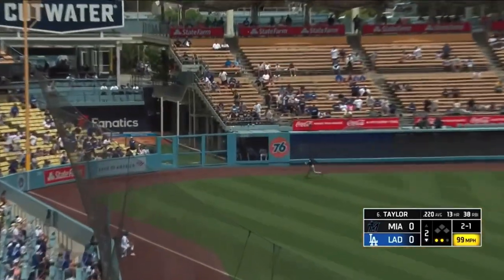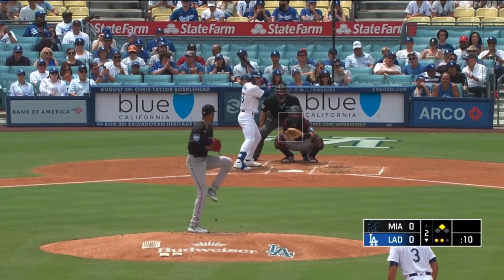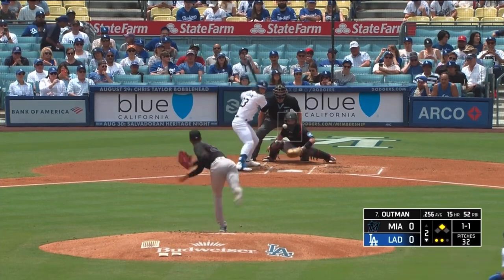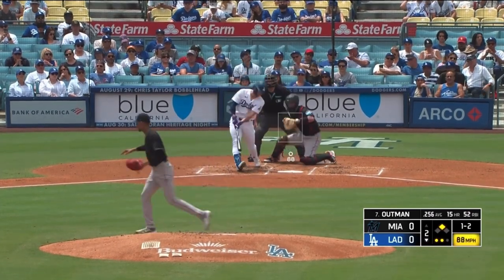Deep to left field, back towards the corner, and off the wall. Taylor heads for second — first base runner of the game. One ball, one strike. Behind one and two, Perez throws and gets him.